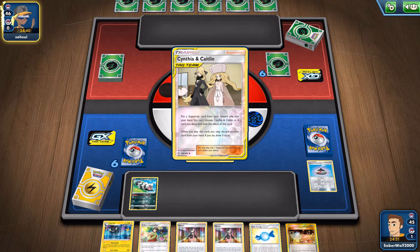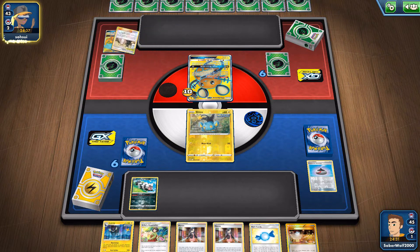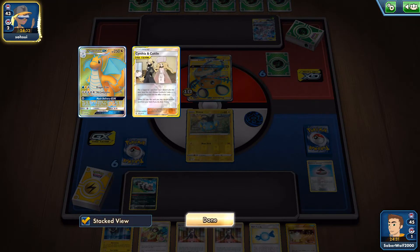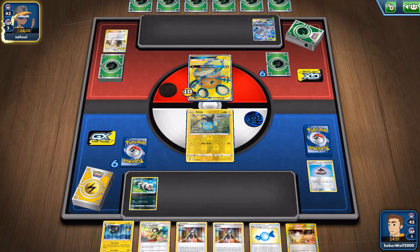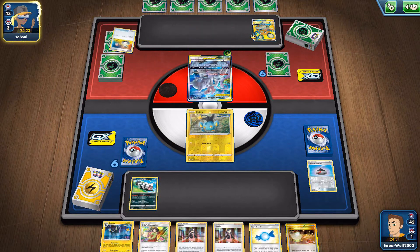I couldn't even attach an Energy — damn it. At least if I could have attached an Energy on Shinx. But it is what it is. I've got the Luxray at the very least. Search that with the Incense. I've got the Rare Candy. So at the very least we're going to bring out the Luxray next turn.